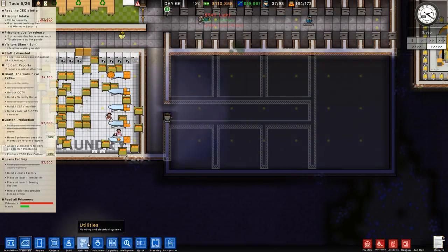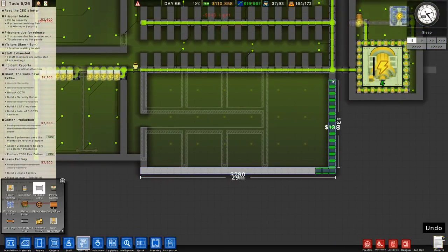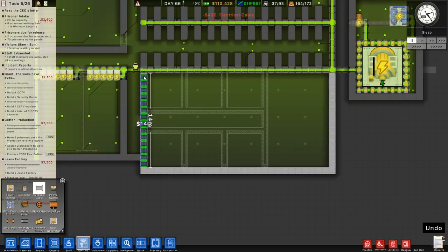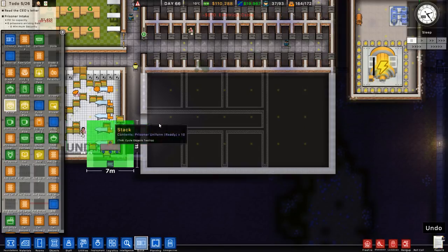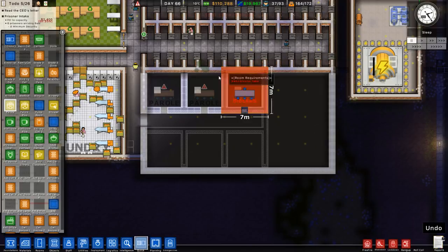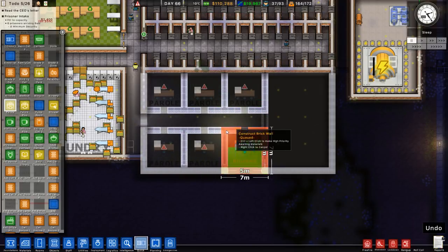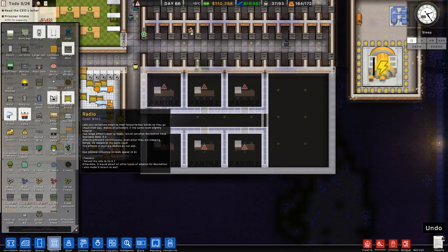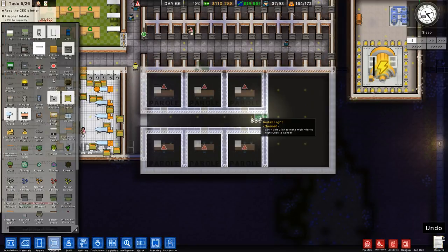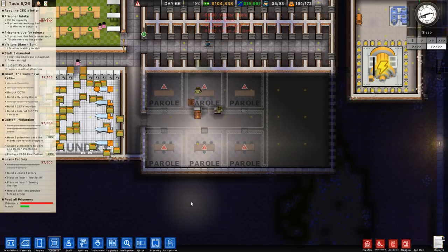Right, utilities - we'll drop those down very quickly. Quick build, where are those parole rooms? There we go: one, two, three on each side. So we've got six parole rooms in total, which means we could potentially release six prisoners a day. That will slowly work through our 70-prisoner queue we've got right now - obviously not every prisoner is going to get to go because they've got to pass anyway.